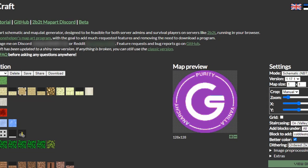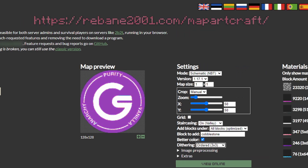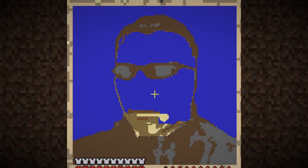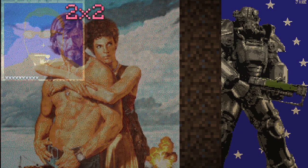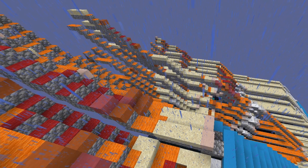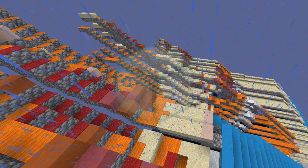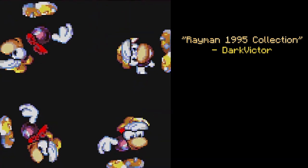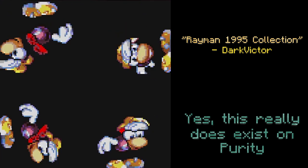Generally, players would utilise the Map Art Craft site, linked in the description, in order to easily translate their favourite images into Minecraft maps. Eventually maps would move on from just being a single map to being bigger, such as 1x2 maps, 2x2 maps, and even 3x2 maps for just one image. Some members of the map art community have taken this even further, finding ways to streamline staircasing with sea lanterns, or even creating map arts designed to be viewed on a rotation, allowing for a type of animated map art to exist.